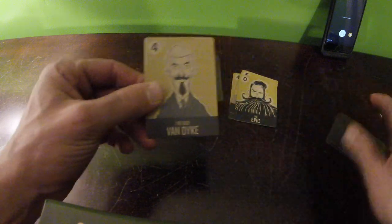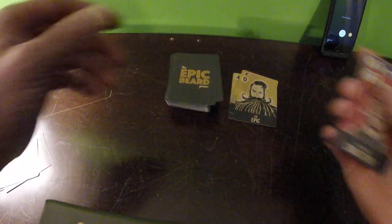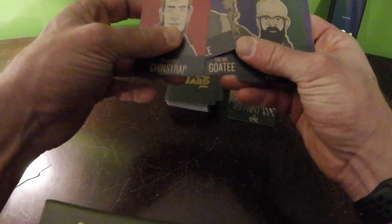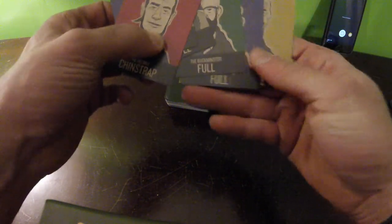Now, whether I like it or not, as this player, I have to pick one of these up. So I happen to get the Dick Van Dyke. Say I'm pissed off that he made me pick up a card — so what I can do here is I could choose: do I want to screw him, or do I want to gamble a little bit?